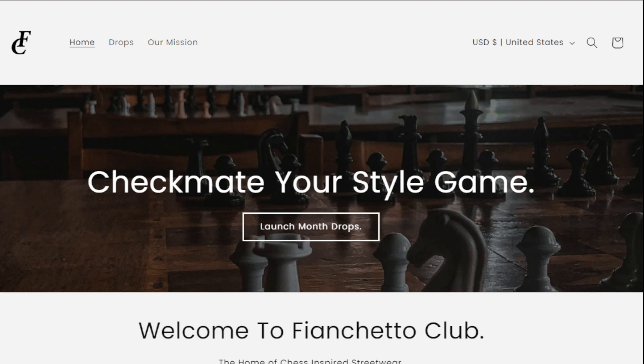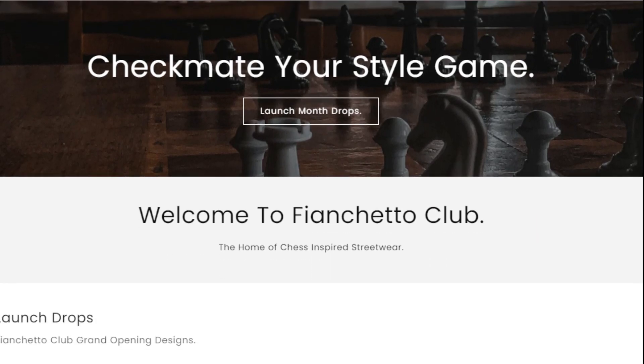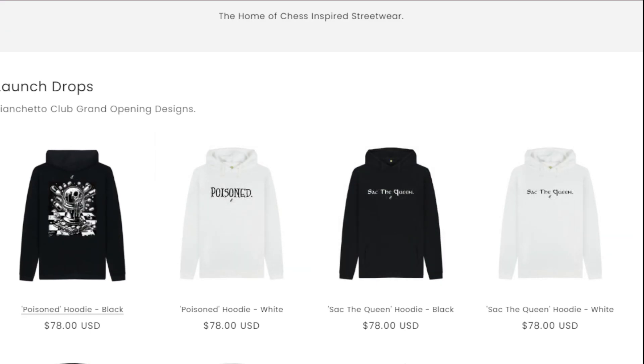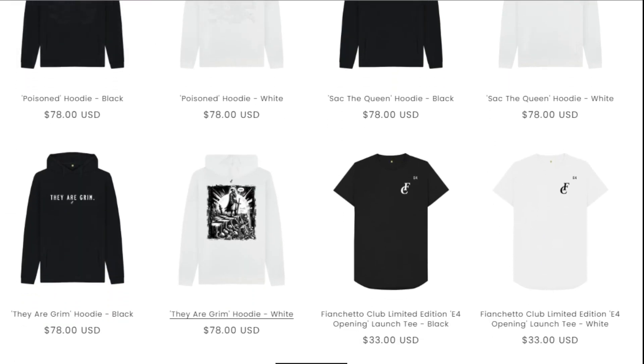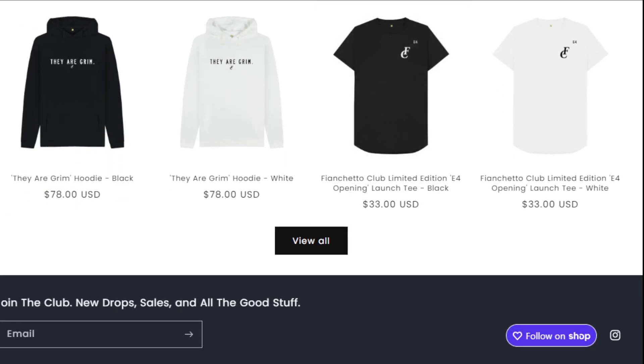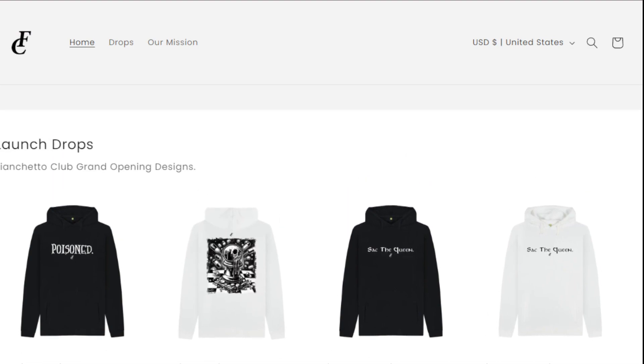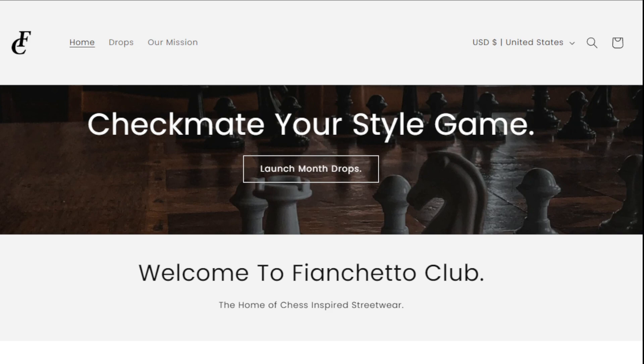If you guys want to wear the coolest chess gear out there on the market, you need to come down to the description below and check out FianchettoClub.com. You can get a cool sweatshirt like mine — I'm wearing the Sack the Queen in the white variety. They also have these cool Poison Pawn sweatshirts, some cool regular sweatshirts, and they've just gotten some new hats. I have a promo code NETCHESS and you guys will get 10% off.